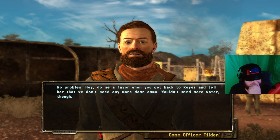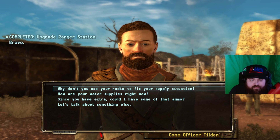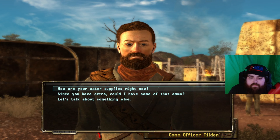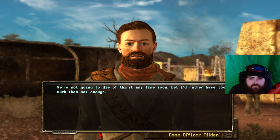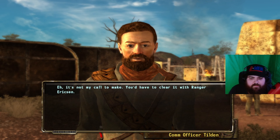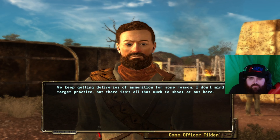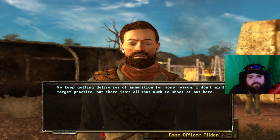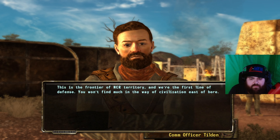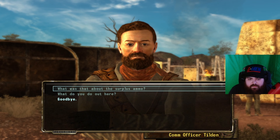'What brings you to Ranger Station Bravo?' 'You're not stationed here but your rep with the NCR speaks for itself.' 'If you're here to sell something, we don't want any.' 'Hey, do me a favor — when you get back to Reyes, tell her we don't need any more ammo. Wouldn't mind more water though. Don't you guys live right by the lake?' 'Every time I try, Camp Golf acknowledges the situation and soon after that — more ammo. We're not gonna die of thirst anytime soon, but I'd rather have too much than not enough. You'd have to clear it with Ranger Erickson.'